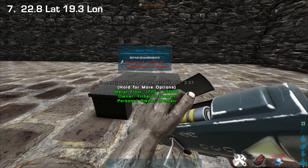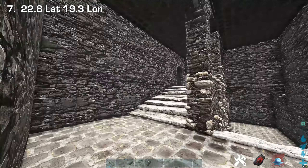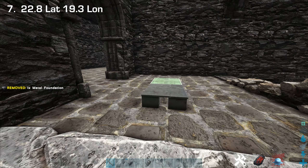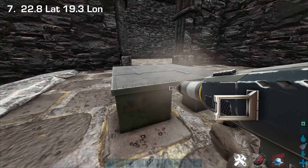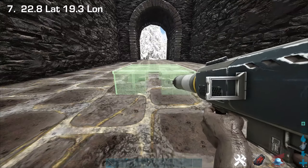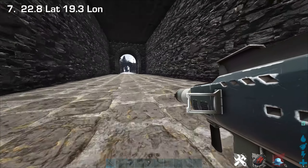Quick cave damage test — yep, 6x damage down in the room. Let's try up the steps and out of the room a bit more — yep, cave damage there, and cave damage there too.